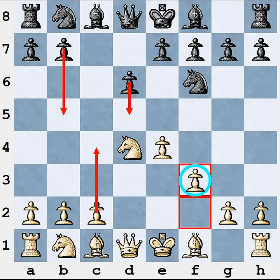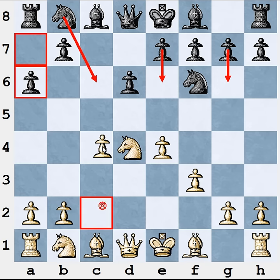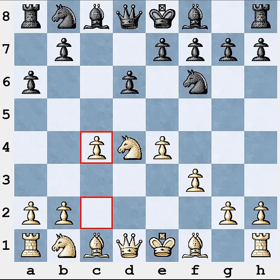After c4, due to your space advantage, you will have a simple and comfortable way to develop your pieces on active squares. This is White's main idea and you will do it after any of Black's moves. Black can play a6, Nc6, e6, g6, Qc7, or anything else — after any passive move you play c4, fixing your space advantage and giving you better control over the central squares.